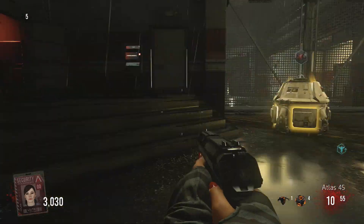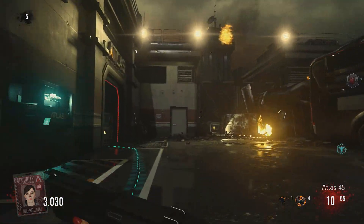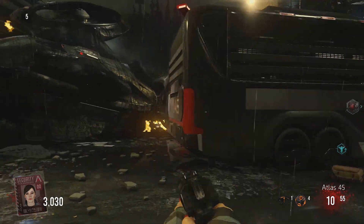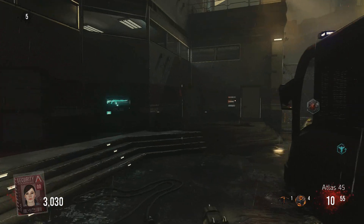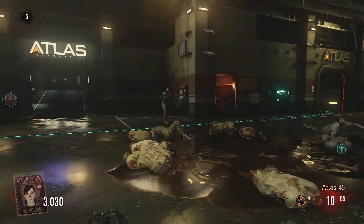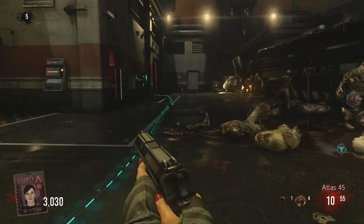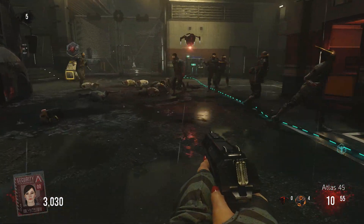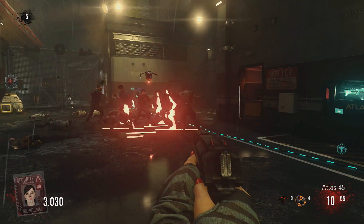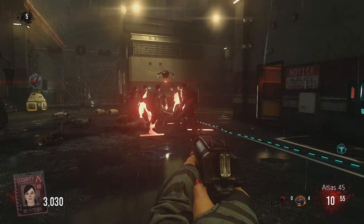Now granted it's only round six, I don't know how powerful this thing's going to be in later rounds, but certainly an awesome way to get yourself out of a jam or revive a teammate. It gives you two — the monkey bombs are three — but unlike the monkey bombs, all you have to do is wait for the round to be over and you'll get another one. So you get one at the end of each round, you don't have to wait for max ammo.